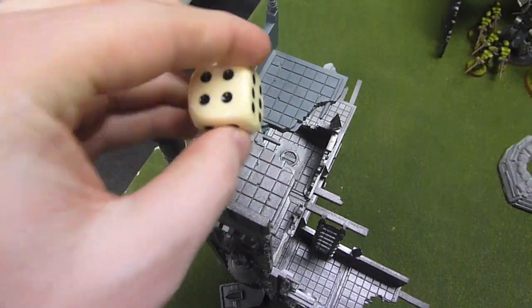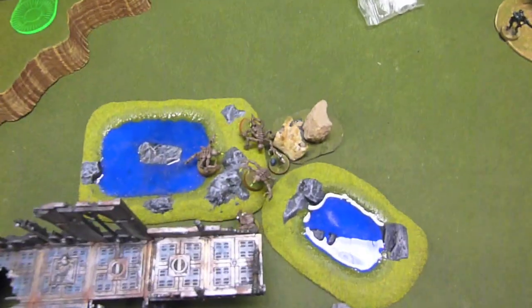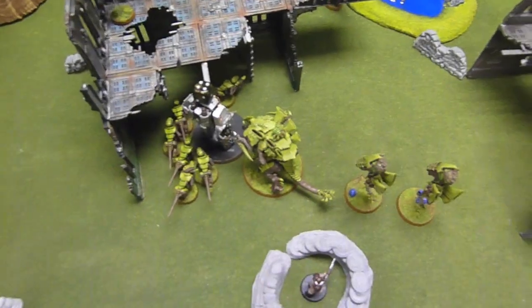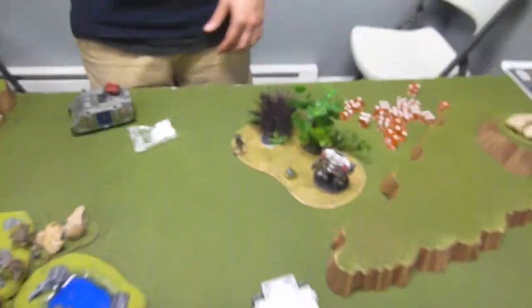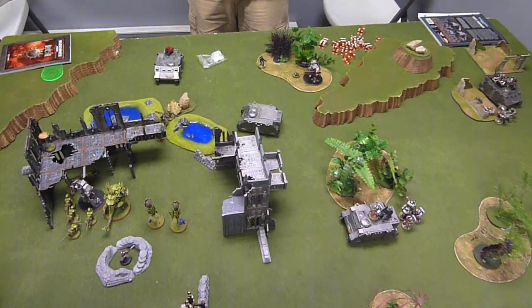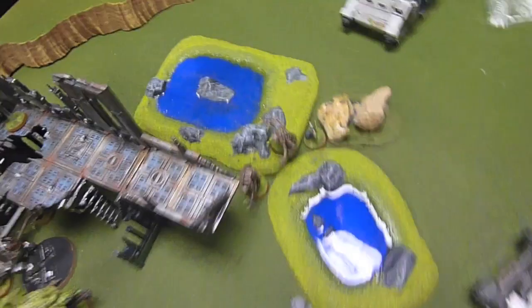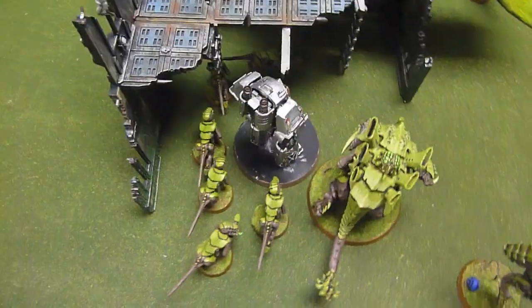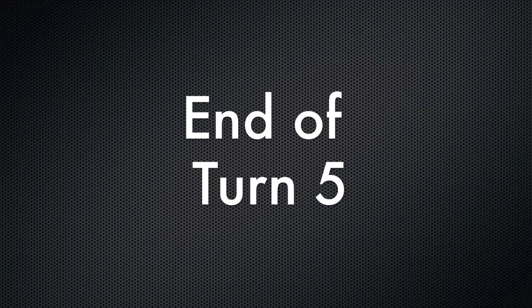Tyranids turn 4 — can I make a push and get a couple of objectives? Those Genestealers finished off the Purifiers and are holding that objective. In Grey Knights turn 4, everything fired at those Genestealers — there's only one or two left, and I went to ground for a better cover save. He finally managed to wreck the Walker, and now it's just a scramble for the objectives as we come to the end of the game.